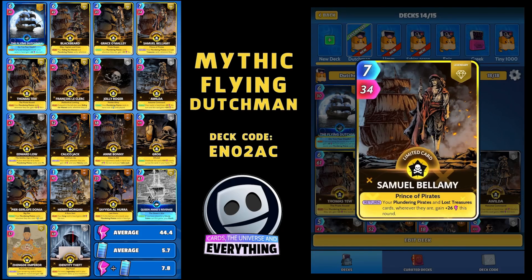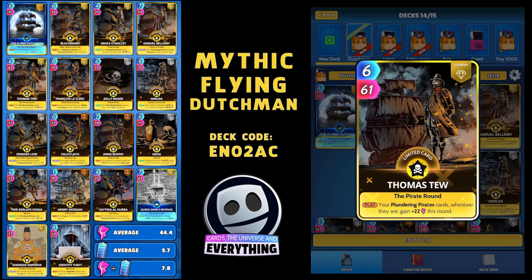Next one is Samuel Bellamy. On the return, your Plundering Pirates and Lost Treasure cards, wherever they are, gain plus 26 this round. So you can see how these Plundering Pirate cards are going to get absolutely awesome as the game goes on. Thomas Tew is the next one - another limited Legendary. On the play, your Plundering Pirates cards, wherever they are, gain plus 22 this round. Absolutely amazing - 6 for 61. Not too bad.